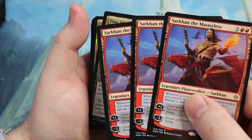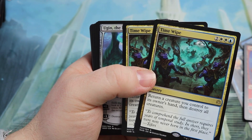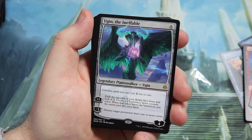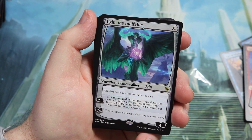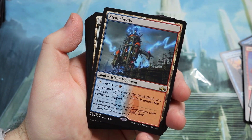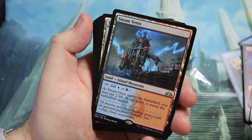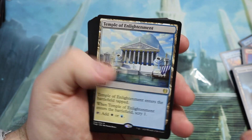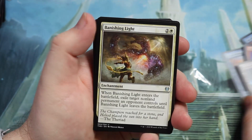We've got Sarkhan in the main board as well because you want to turn all your planeswalkers into dragons — he's a cracking card. A couple of Time Wipes for nice removal; you can bounce one of your creatures back and also sweep the board. You get Ugin too, so you're getting not only Standard-playable stuff but cards that are really good for Commander: Fate of Wishes, Sarkhan, Ugin, Time Wipe, Dawn of Hope — all playable in other formats. Our money card is Steam Vents. We don't get Fabled Passage unfortunately, but you also get some Temple cycle lands.